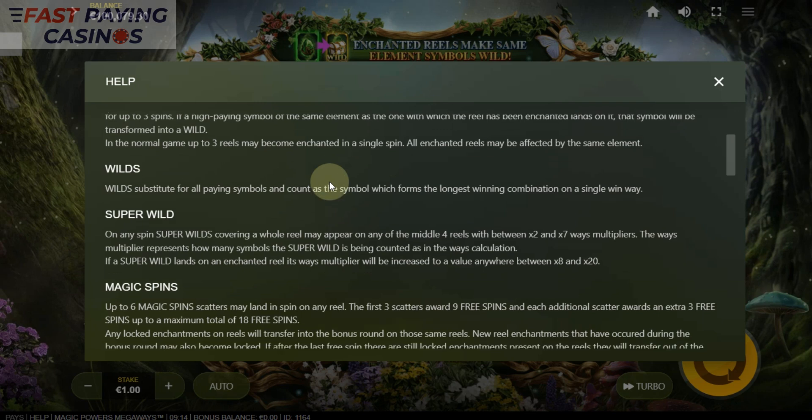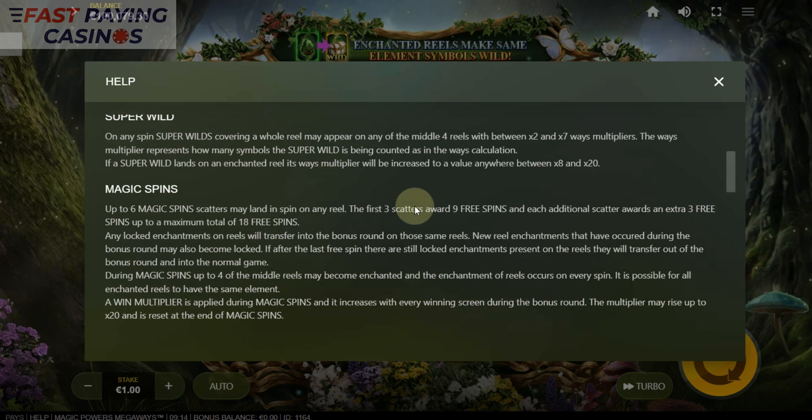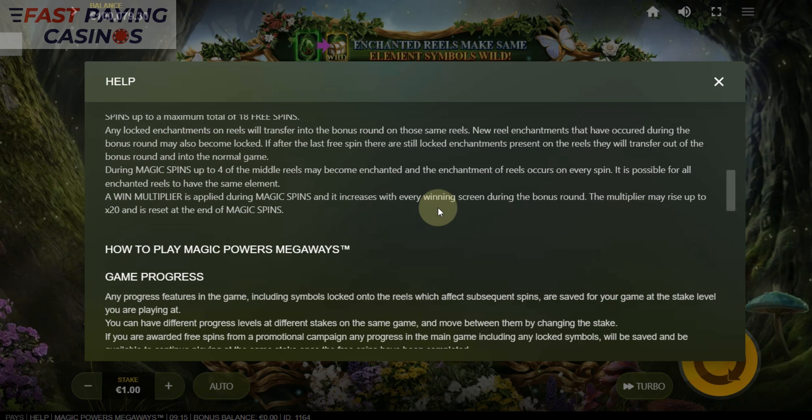Super wilds, magic spins - you get 9 spins for 3 scatters, so you do get a minimum of 9. Each additional scatter gives you 3 more, so you can get a maximum of 18 spins. Any locked reels on the triggering spin will stay into the bonus round too. Any new reel enchantments that occur during the bonus round become locked as well. During magic spins, up to 4 of the middle reels become enchanted, and an increasing global multiplier is applied.